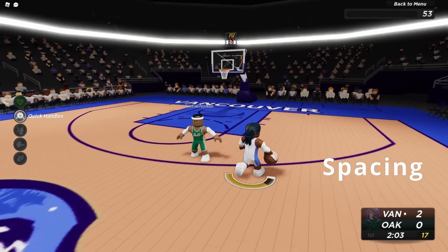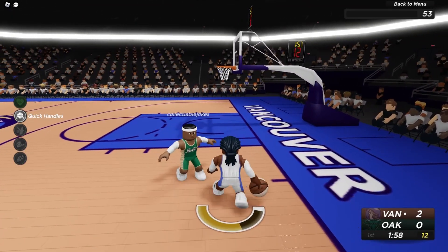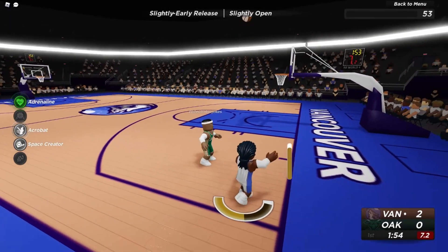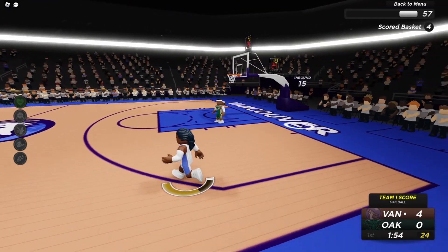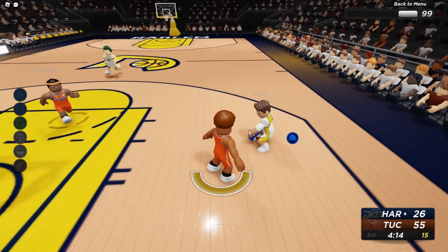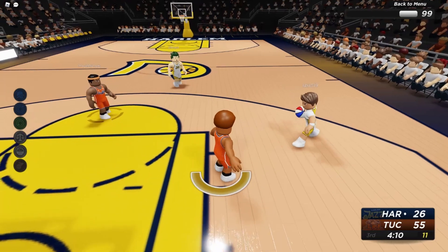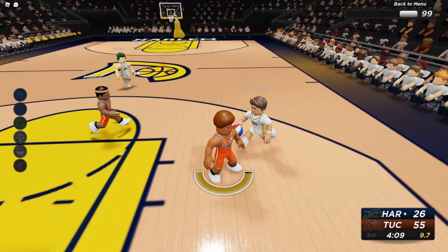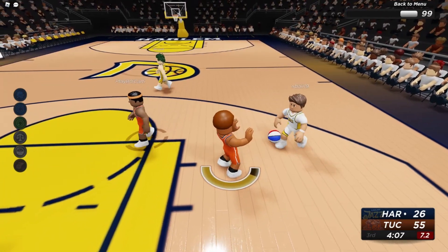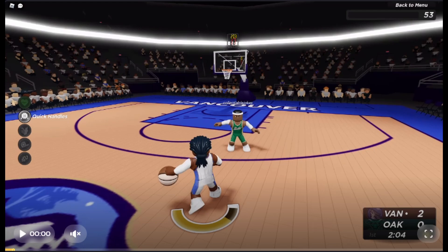The first thing you want to learn in RB World 4 with dribbling is spacing. You've got to keep the optimal amount of distance between you and your defender. As you see here, he can never get fully onto me, and because of that, when I do the hop shot, it's slightly open, sometimes even wide open. This year there's force ball pickup, so if you dribble too much and somebody bumps into you, you're going to pick up the ball or just stumble and it throws off your dribbling entirely. And shot clock really doesn't feel like 24 seconds because of how slow the movement is to start. So you want to keep the optimal amount of spacing between you and your defender at all times.